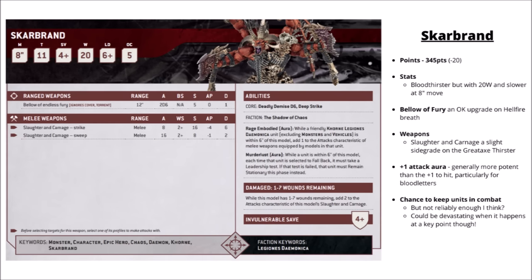For 345 points, Scarbrand has gone down a little from his initial points cost. He is a 20-wound Bloodthirster without wings that only moves 8 inches. His axes Slaughter and Carnage are somewhat equivalent to the great axe — slight side grades on damage profiles but fairly similar overall. He gets a slightly improved torrent flamer called Bellow of Endless Fury though without AP. His aura gives a plus one attack for Khorne units, excluding monsters and vehicles, which is a much better buff for Bloodletters — going from 2 attacks to 3 on those hellblades is quite a big deal. He also has a chance to keep enemy units in combat: if within 6 inches they take a leadership test, and if they fail they must remain stationary instead of falling back. I think he's a lot better balanced with the other Bloodthirster now he's gone down in points.